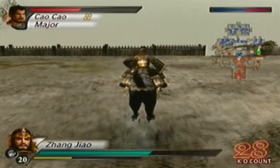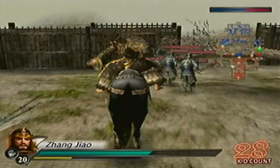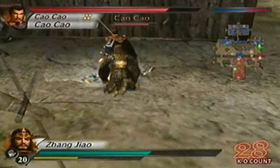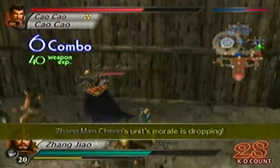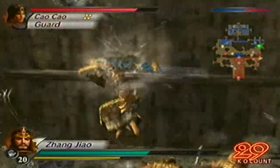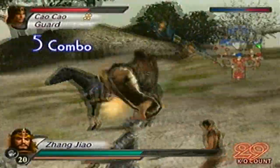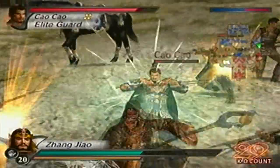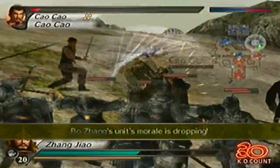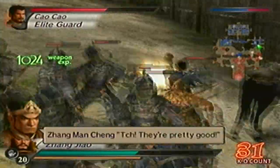We'll go for Cao Cao now. That's the type of combos I'm trying to get, especially with the Vorpal Elm activated. Alright, Cao Cao is down.